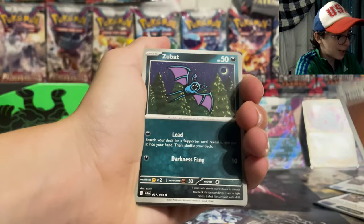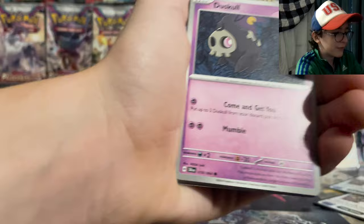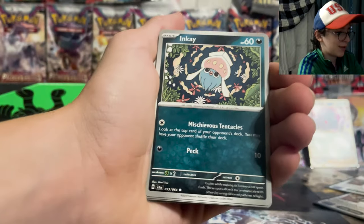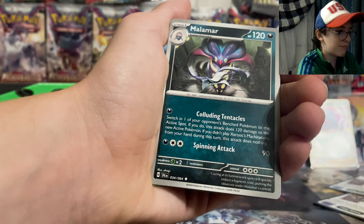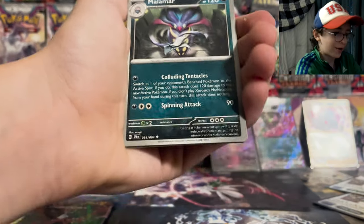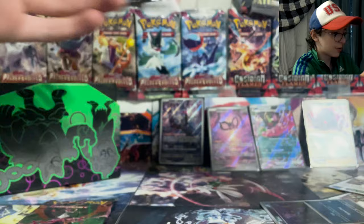Basic Fighting type energy — I don't think that's basic though. Zubat, Duskull, Qwilfish, Inkay, Hypno, Xerneas, Machination, Malamar, Beware, Zubat, and a Dustox.